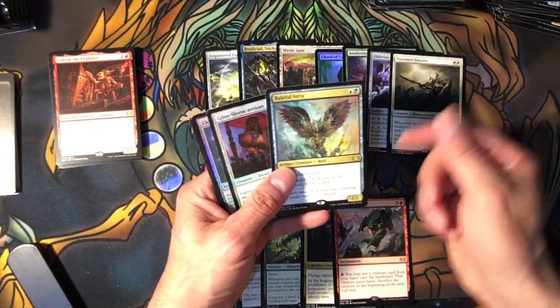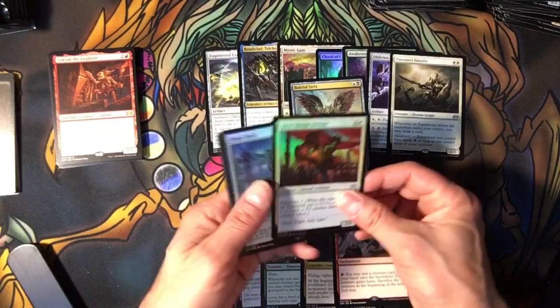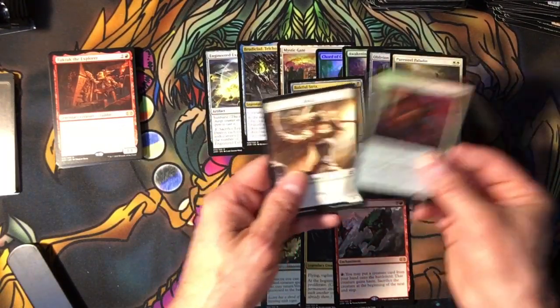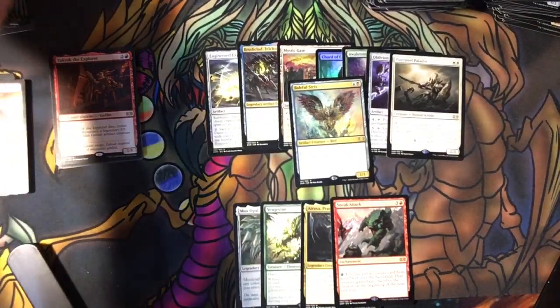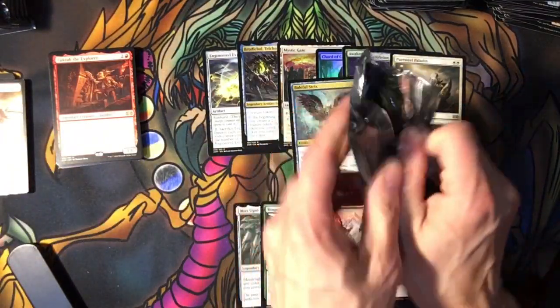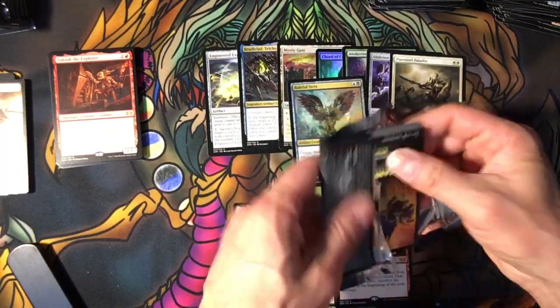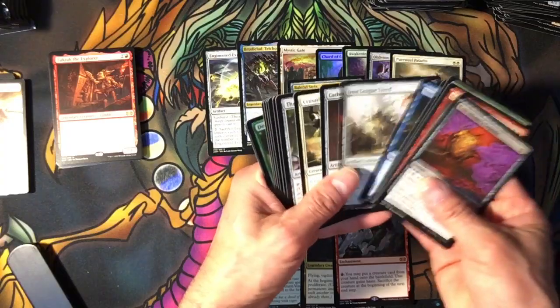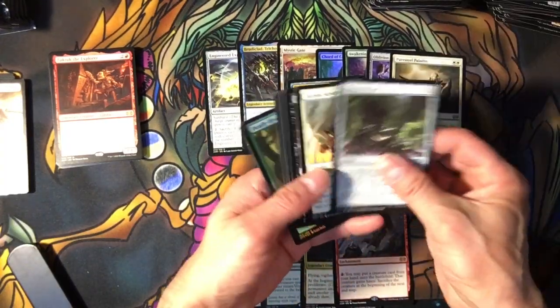Puresteel Paladin — available, there we go. Who's this guy? Clone Shell, a Shapeshifter. I wonder if Shapeshifters could be good for Changelings. That's right. I don't think that was a Changeling though — just a Shifter.